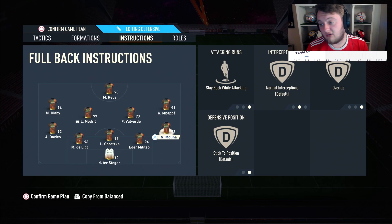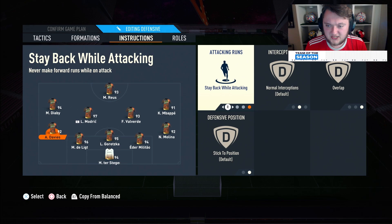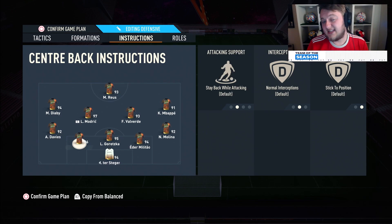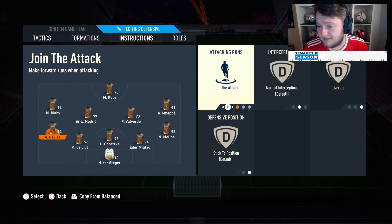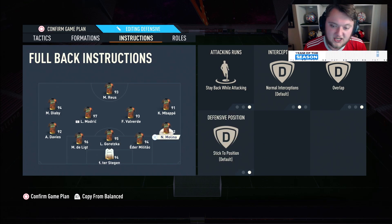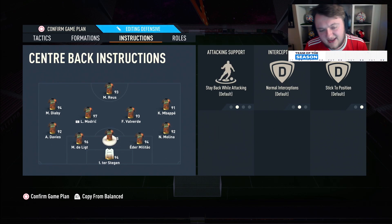The wing backs are on stable while attacking and overlap. If you've watched my videos before, you'll know I override this in game — instead of going into the pause menu, just press up and left on your d-pad and it overrides stable while attacking, putting them on join the attack by default. You can turn it off as needed to put them back on stable while attacking. Stay back and overlap plays into the width as well — stay wide and overlap means your wing backs stay close to your right mid and left mid.